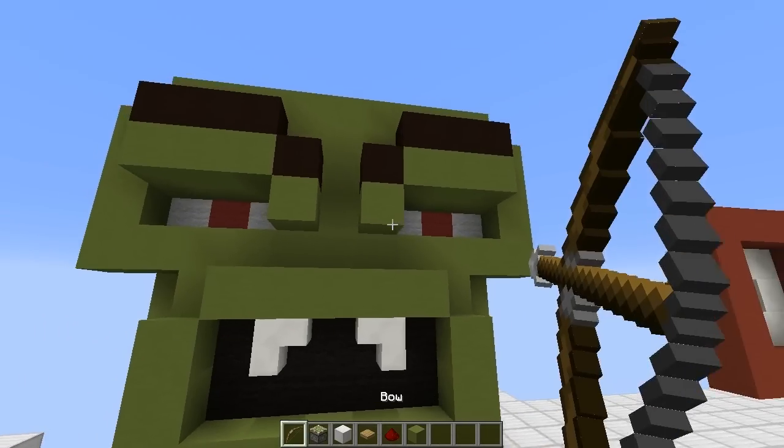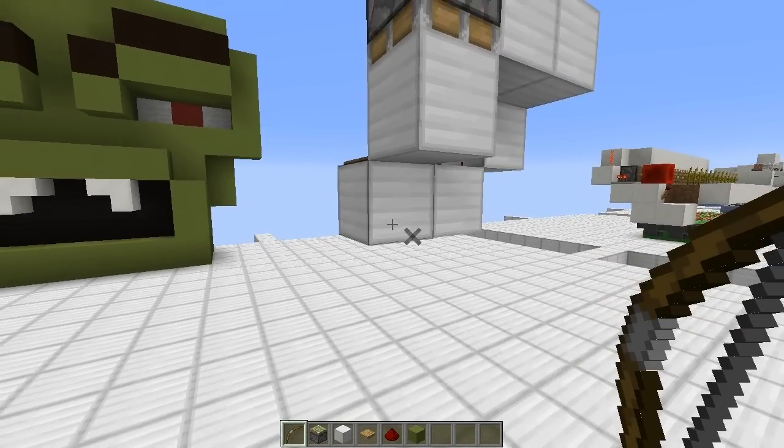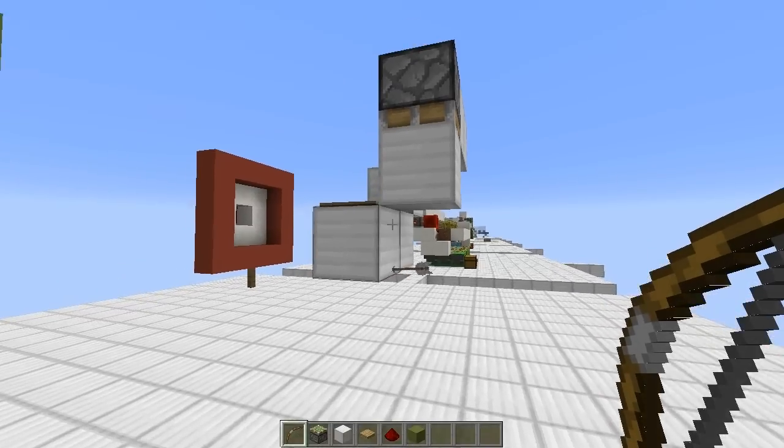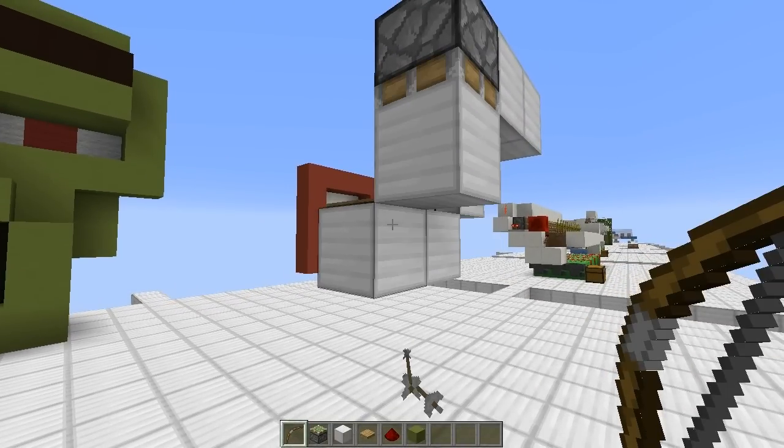So yeah, pretty cool idea. It's also worth mentioning that if you shoot the arrow at the bottom of a block, it does not actually activate it. You need to be shooting the arrow at the top half of your block.